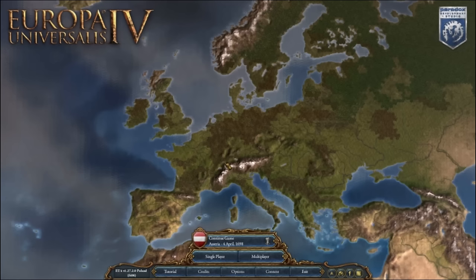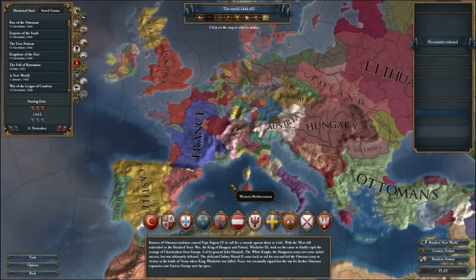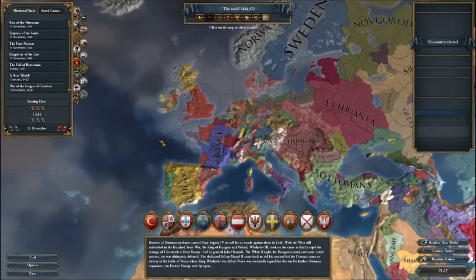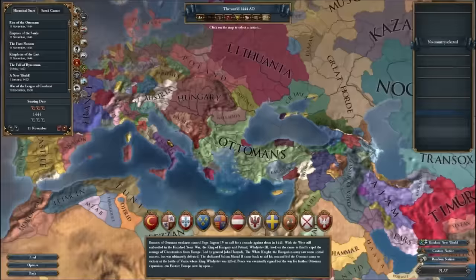Before we get started, be sure you have played the tutorial added by the game itself so you know the basic controls, interactions, and map modes. What can you do in this game? Well, a lot. You can play as a European nation and try to conquer most of Europe, colonize the new world, or play as a tiny German nation and form Germany. The options are vast.